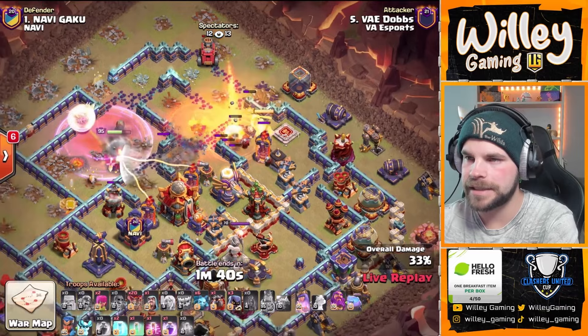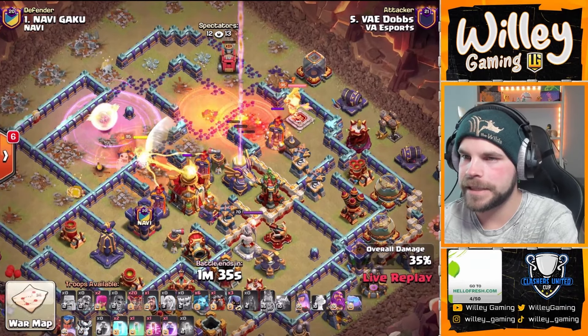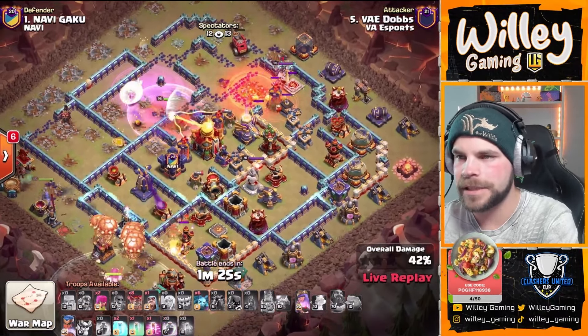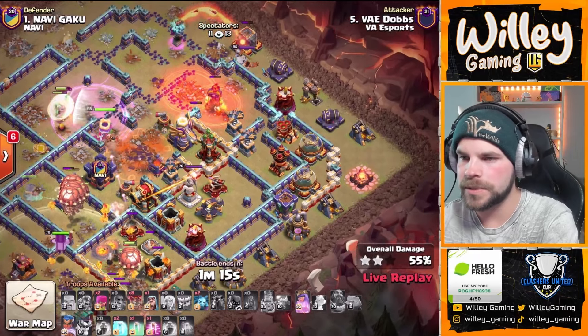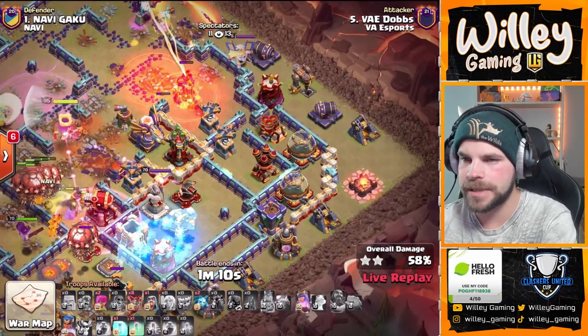Rage is in. Eagle shots are coming in, lots of damage onto the Queen, but she's fine. Scatter shot did go down on the top side, so the healers won't be in any trouble here. Queen working her way through the town hall — that poison slowing her down. Here we go with the RC and the Lalo from the bottom side of the base. Headhunters in for the enemy RC. Down goes the town hall in the core. Queen will be able to grab these other two multis as well. Looking good so far for Dobbs — he's got a bunch of spells still to work with. This Queen charge is looking good.